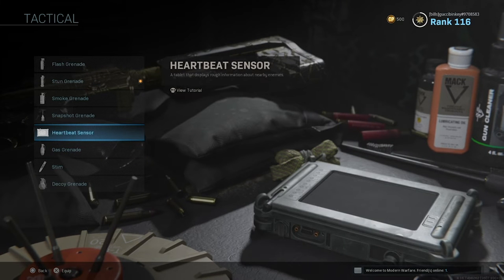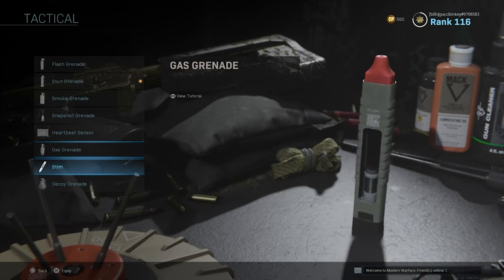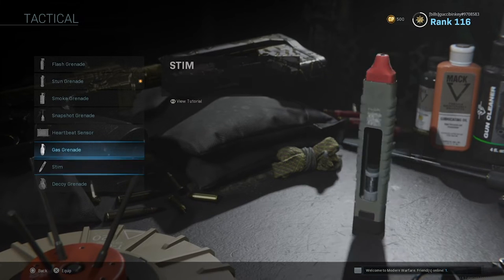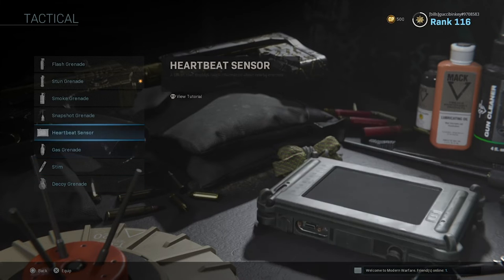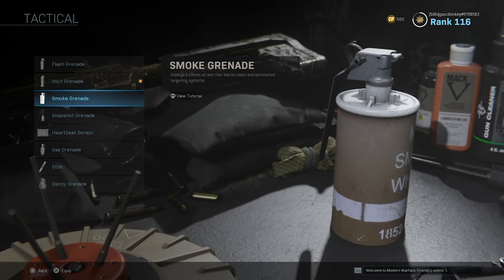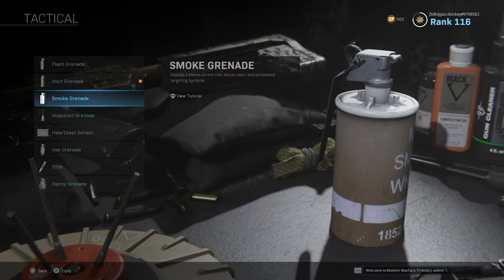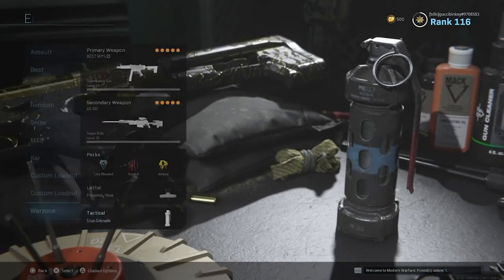Heartbeat sensor is actually really, really useful in this game. Stim is completely useless — don't use that. Gas grenade is kind of useful, but not my favorite. Decoy grenade is completely useless — don't use that either. Heartbeat sensor is pretty good. Snapshot grenade is not bad. Smoke grenade can be very good if you're using thermal and they don't have cold-blooded on. And obviously stun and flash are just kind of good go-tos. So that's this class setup.